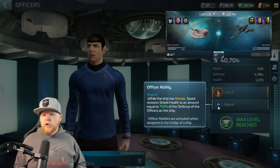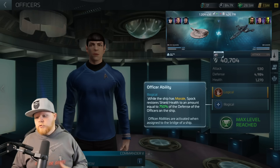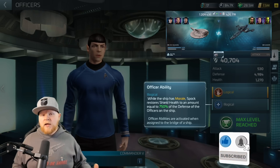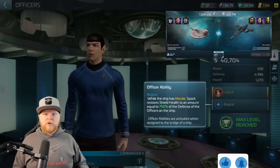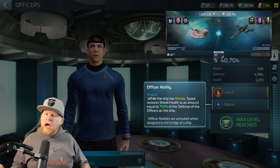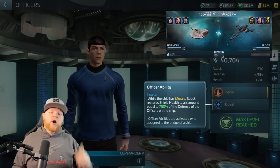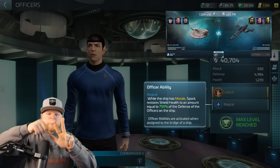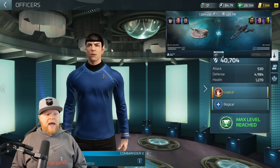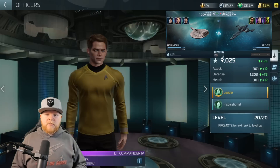In level 25 to early 30 fights, this max morale crew is a very powerful ability that gives many players a lot of success. One of the most popular crews of all time on a Saladin is in fact max morale — Bones, Spock, Kirk. Bones as captain gives you 1000% shield regen, which is actually really useful. I made a video on this probably two years ago, so this is almost like a refresher.